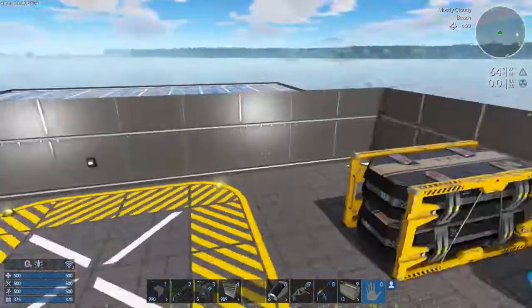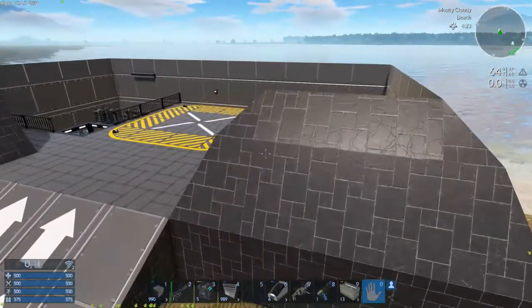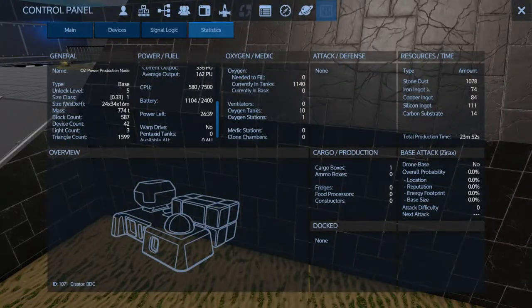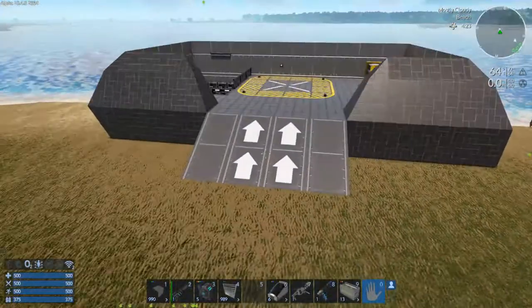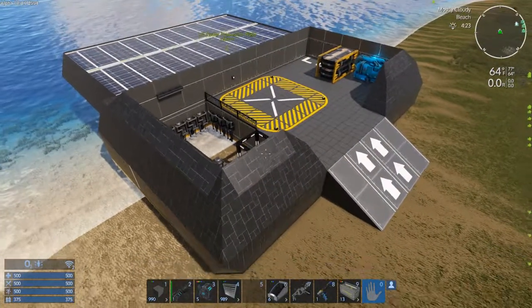There's a motion sensor that kicks on lights at night. Very low cost, low power footprint, and small size. It's a level 5 unlock. Build time is just under 25 minutes in the Blueprint Factory. It requires a little over 1,000 stone dust, 74 iron, 84 copper, 111 silicone, and 14 carbon substrate. So it can be built fairly early on, especially if you've got a couple of people doing resource allocation.